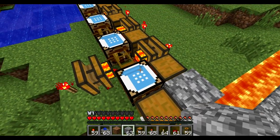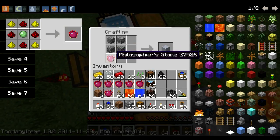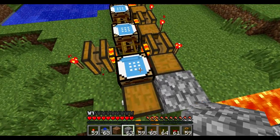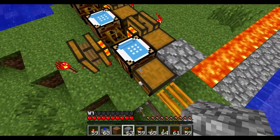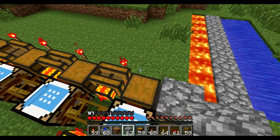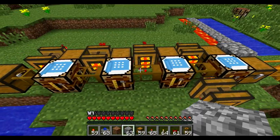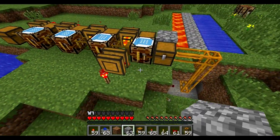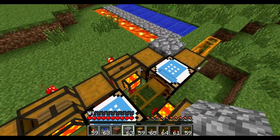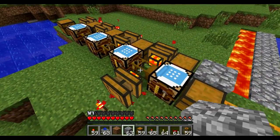One thing you need to know when using BuildCraft with Equivalent Exchange: if you're using a recipe with the philosopher's stone, you need to have a chest touching the crafting bench — either on top, on the bottom, or any one of the four sides — with the philosopher's stone in it. Otherwise the recipe simply won't work. I'm not sure why it's like that, but that's simply the way it is.